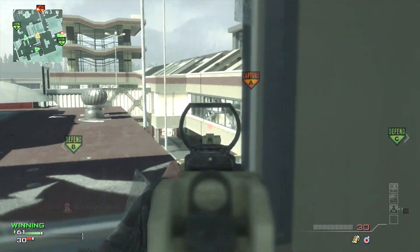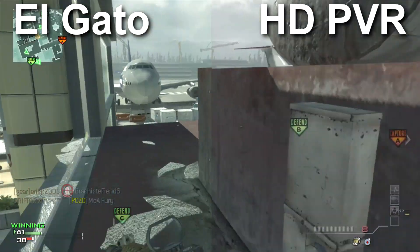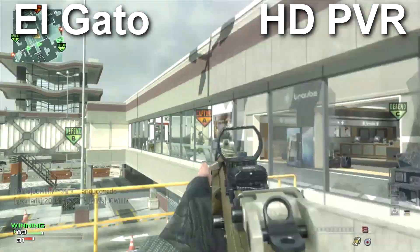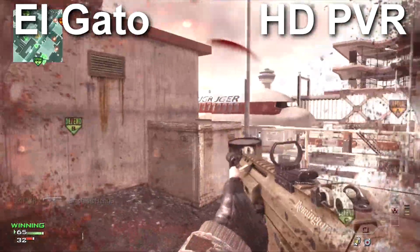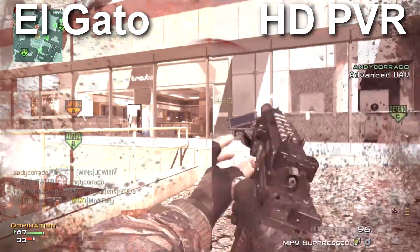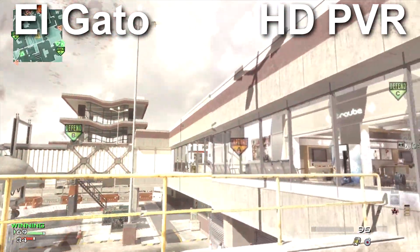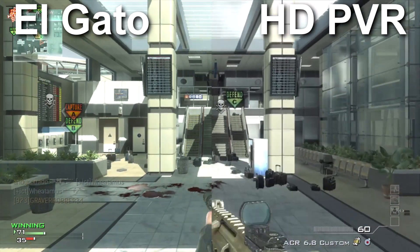If you want to see the difference in recording quality, I'm going to split the screen now. The screen is now split with the Elgato on the left and the HD PVR on the right — the HD PVR 1, mind you, not the new HD PVR 2. You can really see the difference, especially if you've got the video in 1080p — the difference between 1080 and 720p. On lower resolutions, you'll probably see less of a quality difference, but trust me, it's there.